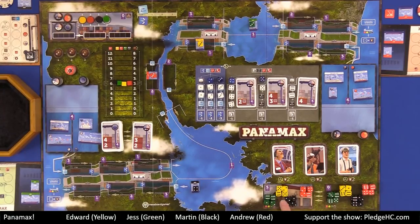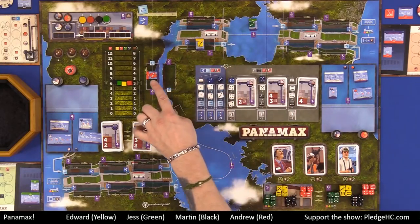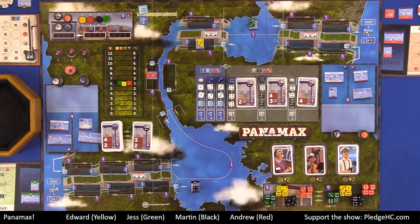These are where the player's dice will live, and these represent cargo. Every player starts with nine dice. Yellow, for instance, has four here, four here, and then everybody starts with one die out on one of their ships going through the Panama Canal. Then there's the main waterway showing the Panama Canal itself.